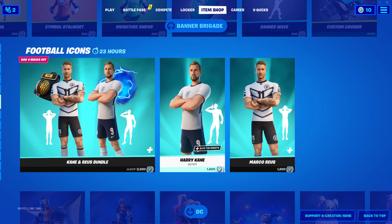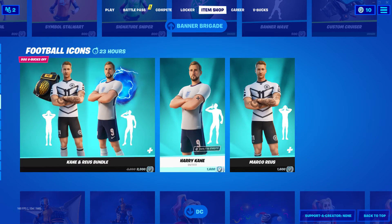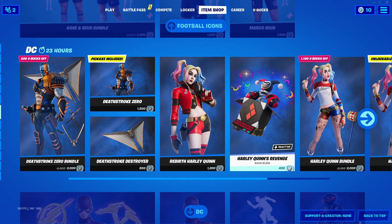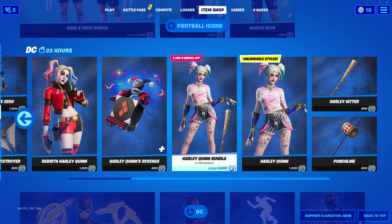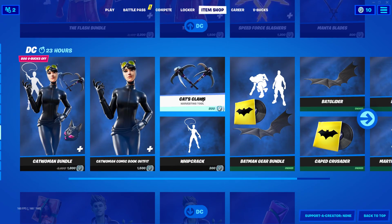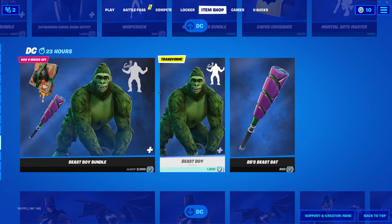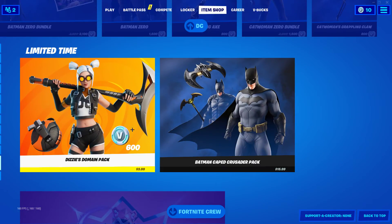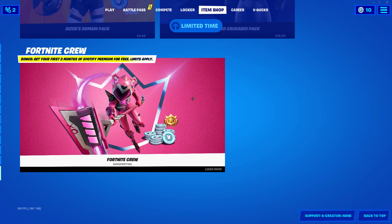We still have the Cane and Reuse bundle, as well as all the DC items: Deathstroke Zero, Rebirth Harley Quinn, Harley Quinn's Revenge, the Harley Quinn bundle, The Flash, Black Manta, Catwoman bundle, Batman gear, Beast Boy, Batman Zero, Catwoman Zero, Dizzy's Domain Pack, Batman Character Crusader Pack, and our Fortnite career subscription. As a bonus, you can get your first three months of Spotify Premium for free, but terms still apply.